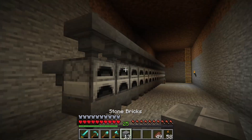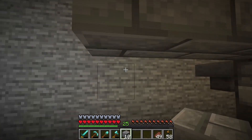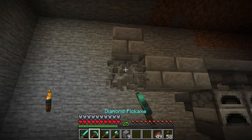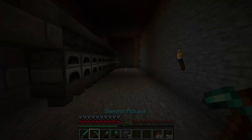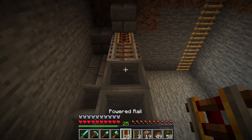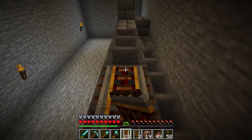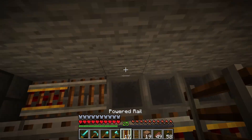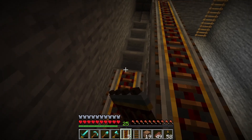We're going to take some blocks and build a little something here at the end. I just need to get up like that, break these, and do the same here and on the other end. Then I'm going to come up top and take some rails and place them like this, going all the way across. We'll be doing this on both conveyor lines and then we'll have some minecarts running on top. That's how we're going to get the items into the furnaces and the coal as well.